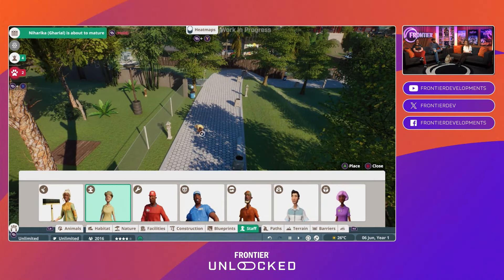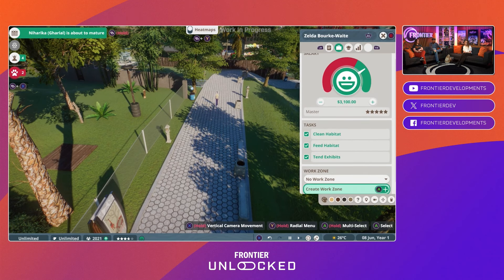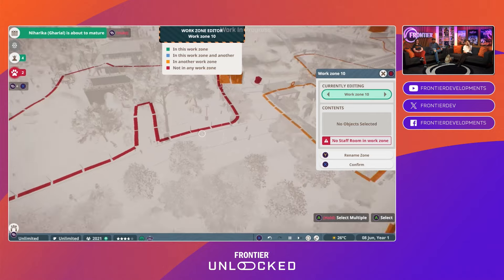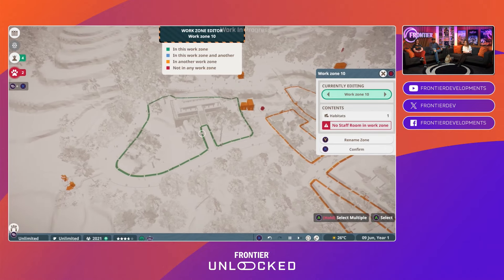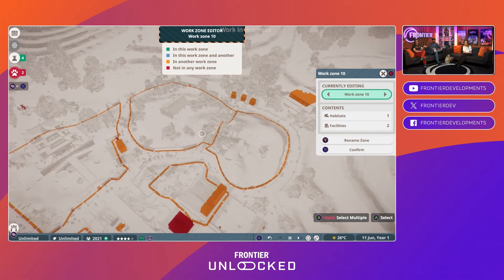Tom did say to mention that he forgot he could build the pandas a little climbing frame, so he says please tell everyone he's sorry he didn't build them a climbing frame. Of course you can build it — both piece by piece using the advanced controls to place your assets, or using one of our blueprints or workshop blueprints. So many different ways.